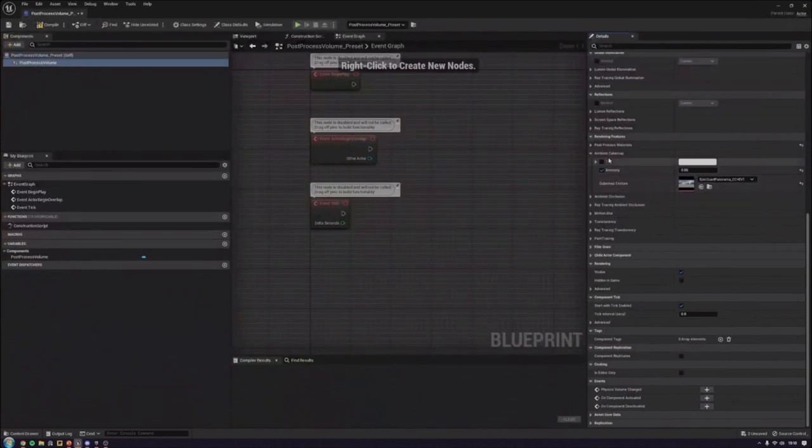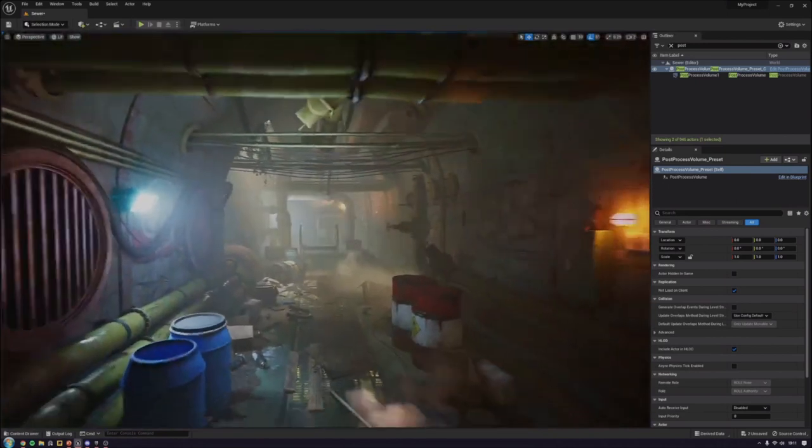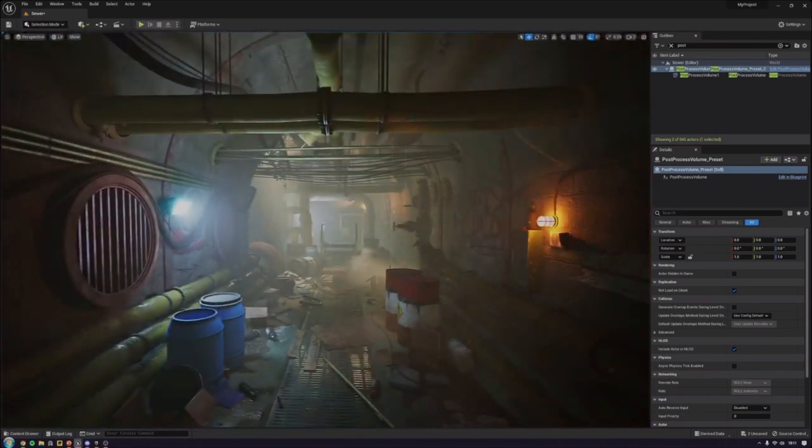As for when to do post-processing — for me personally, I like to get the mood established as early as possible, but without it impeding the modeling process. I'll get the majority of blockouts and texturing work implemented, then probably about halfway through the process is when I start jumping into lighting and making sure it's feeling right. Deciding that I wanted blue lights in brighter areas and red lights in darker areas was a very early decision, but the post-processing stuff came a bit later.